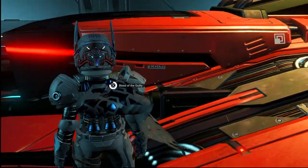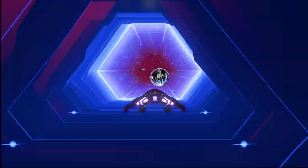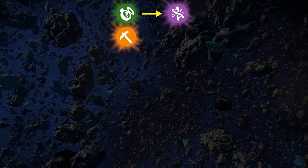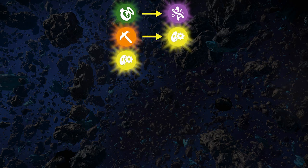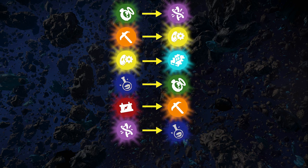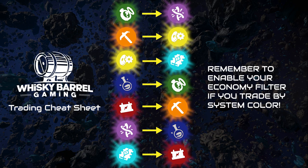With the buying out of the way, the next question is where to sell. Every system has a trading partner depending on what the economy is. If you buy in green, sell in purple. If you buy in orange, sell in yellow. If you buy in yellow, sell in cyan. If you buy in a blue system, sell in green. Buying in a red system, go to an orange system. If you buy in purple, sell in a blue system. And lastly, if you're in a cyan technology system, sell in a red energy system. These are all colors with regards to the economy filter — if you go to a green system without your economy filter on, you're most likely going to the wrong system.